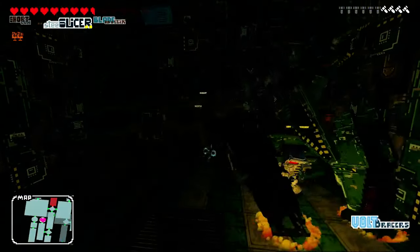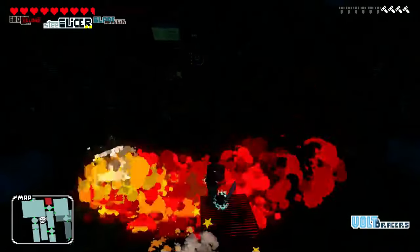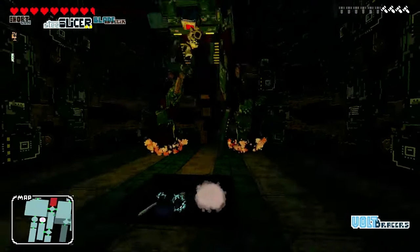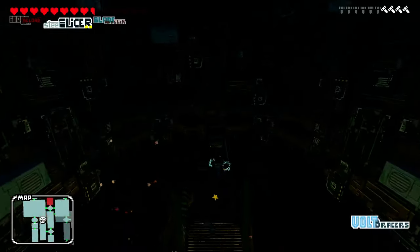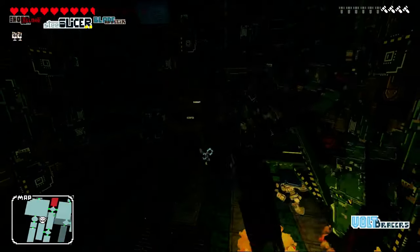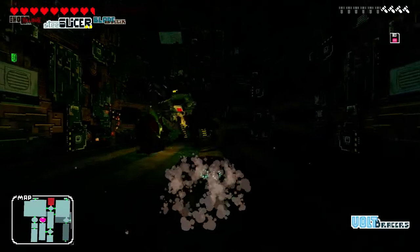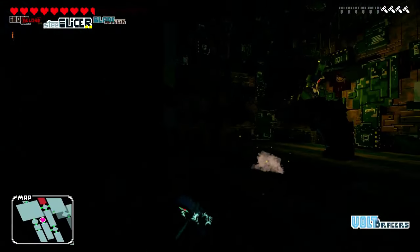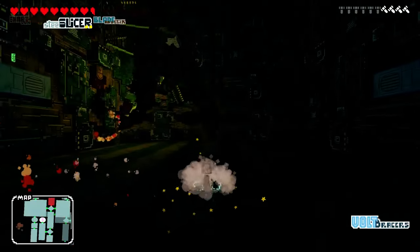My biggest gripe is I think some of the bosses have a bit too much health - I don't know if that's an elemental weakness thing but even when I did really well some of the fights just take a while. There's no health bar that you can tell from - they'll start like flashing and signal when they're taking damage. One of the first floor bosses has like three distinct forms where they change attack style and stuff.